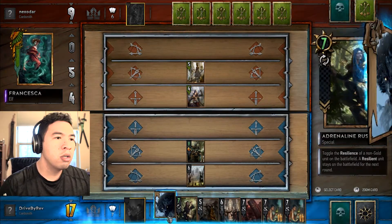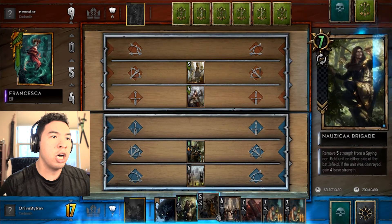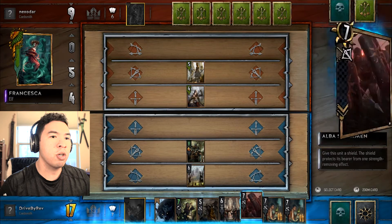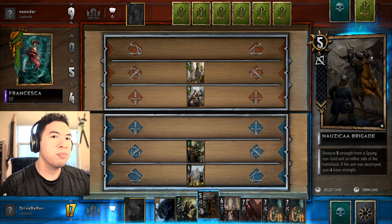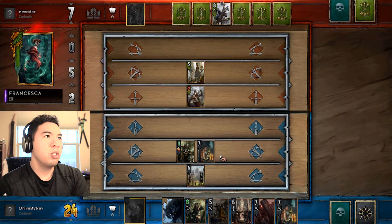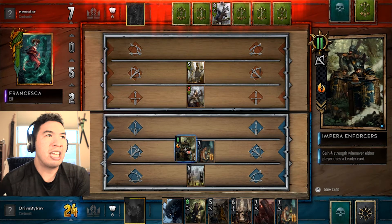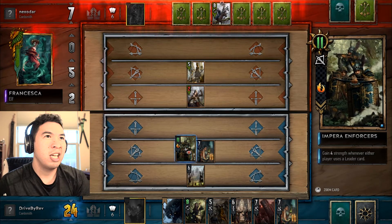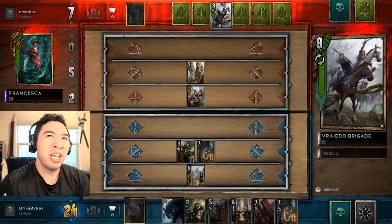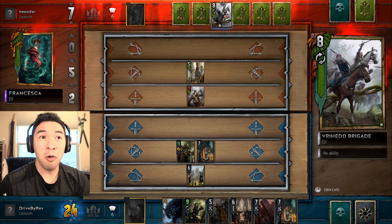He's going down for real. So I can use my resilient card — I'll probably wait until he passes. I do want my spotters to go up, and I'm probably going to keep the Impera Enforcer. He's at 24 to 7. I'm pretty sure he's going to give up at this point. So I'm going to throw my resilient card onto the Enforcers so I can keep them for the next round and start with 11. He lost his resilience, which means he can't carry anything to next round. All I can see so far is his Brigade, which is just a normal Bronze 8 Power Elf card — it can go in Melee, Ranged, or Siege.